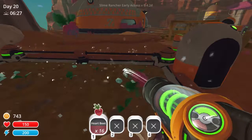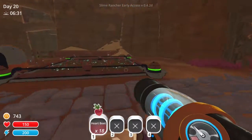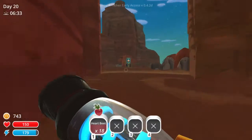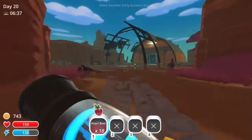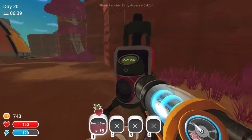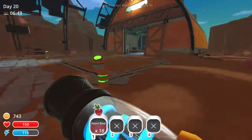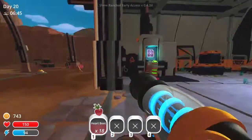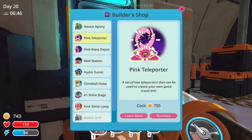I'm not sure what that was — I'm not getting sick, I really don't think so. It felt more like a spitty, chokey type thing. Anyway, what does this do? It says 12 minutes. I don't know what it's drilling for. Let's check out the blueprint shop — it's been a few days since I've played this. Pink teleporter: a set of two teleporters that can be used to create your own quick travel link. I don't have any money for that.